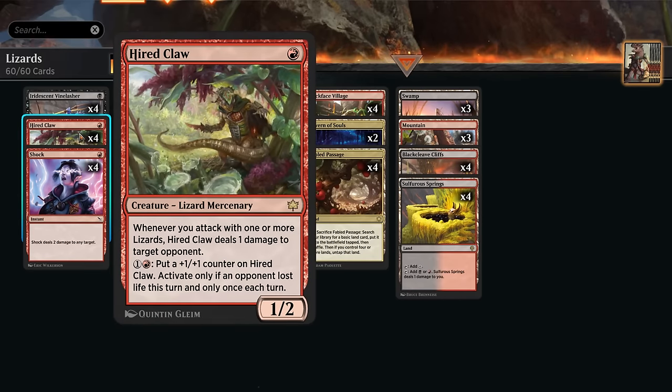We also have the Hired Claw as another excellent 1-drop, a 1/2, saying whenever we attack with one or more lizards, Hired Claw deals 1 damage to target opponent. It doesn't have to be the Hired Claw itself that attacks to enable the ability, so it can also be fine to play it later once we already have an established board. But playing this on turn 1 is perfect, since for 1 and a red we can put a +1/+1 counter on Hired Claw, but only if our opponent lost life this turn, and only once each turn.